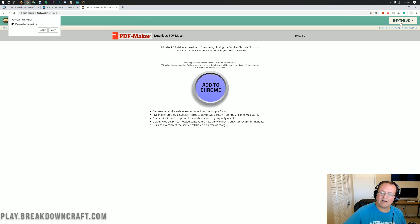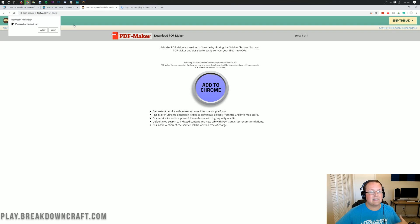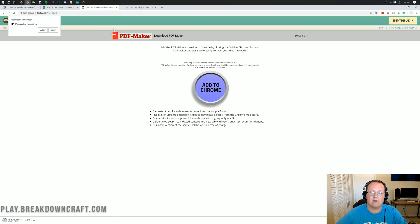All you want to do is wait until the top right says 'Skip this ad.' After a few seconds it'll say 'Skip this ad' in the top right, and that's what you want to click. When you click 'Skip this ad,' it will take us to where we can actually get our download, or it downloads automatically. It could take you off to a download site, or it could download automatically. As long as it starts with your texture pack name — in my case, TextureCraft — and ends in .zip, it is 100% safe. But if it's anything other than a .zip file, do not download it, it is not the correct download.